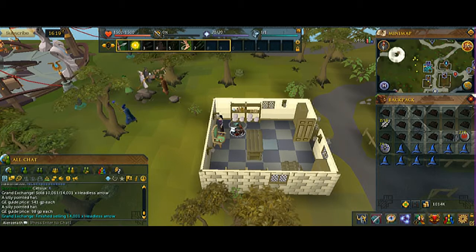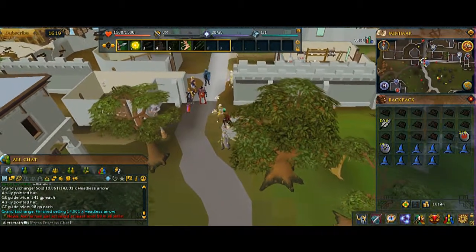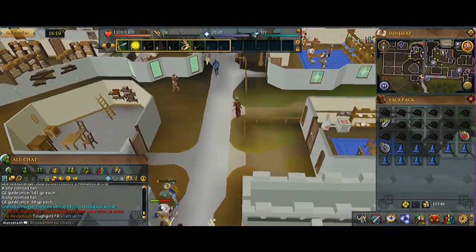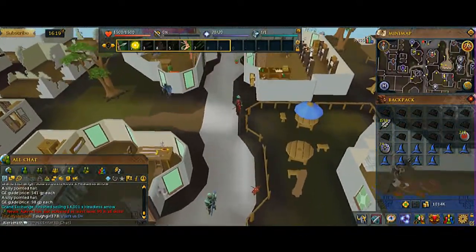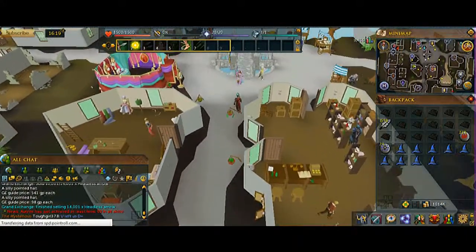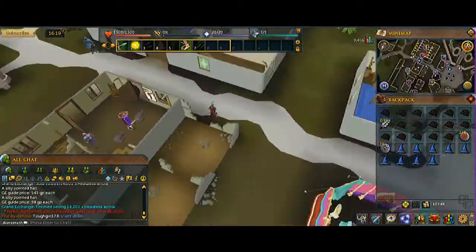Daily runs — you make your bank every single day, guaranteed like 100k profit or something. Probably gonna get something else good. Right now bond price is around, I think, 9.5 mil.